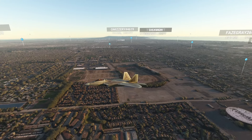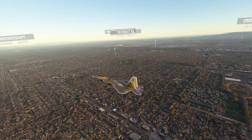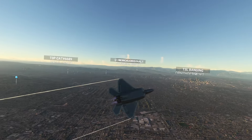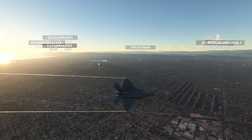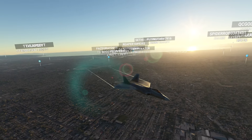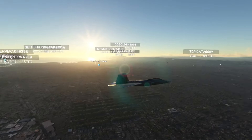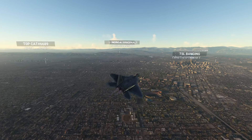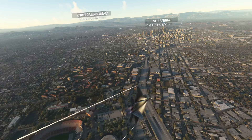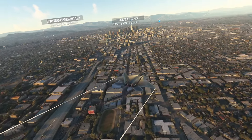4-2-0 heavy, Los Angeles Center. Swag 6-6-1-5, Raptor 4-2-0 heavy. Raptor 4-2-0 heavy, radar contact 4 miles northeast of Hawthorne, 2,700 feet. Altimeter 3-0-0-1. Roger, Raptor 4-2-0 heavy.